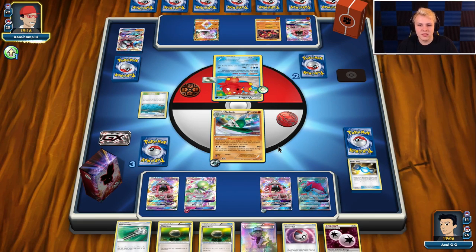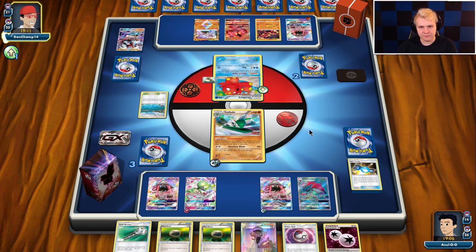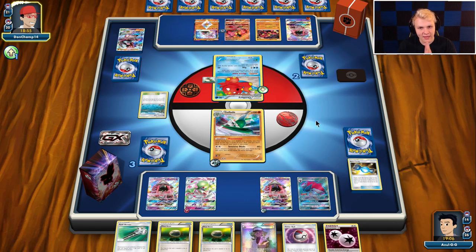I'm fine if he KOs my Gallade — we have the Guardi as follow-up. There's a Buzzwole GX. It's going to come down to the Beast Ring and Guzma. If he had Beast Ring and Guzma, he wouldn't need the Buzzwole GX, so I assume he would've just gone with it. I'm assuming at this point he doesn't have it, so we're still in the game. We can just have Guardi take over from here.